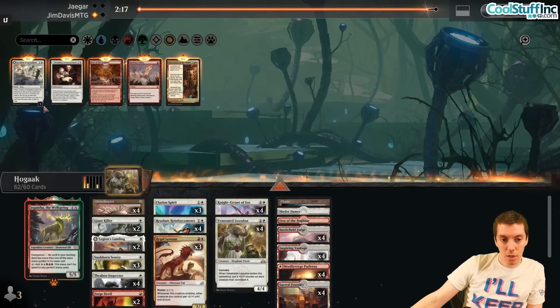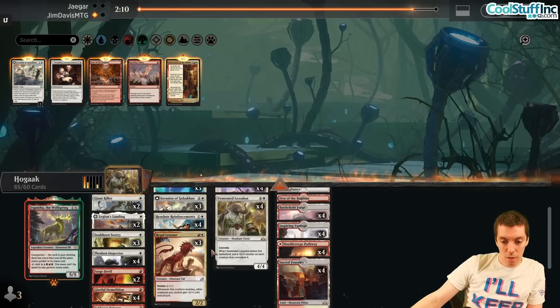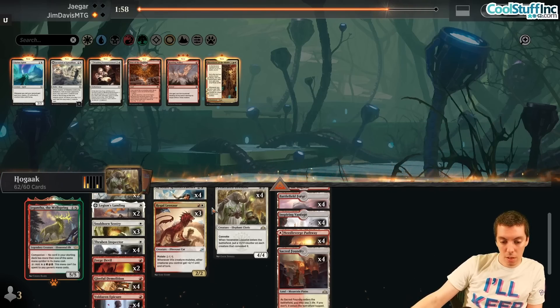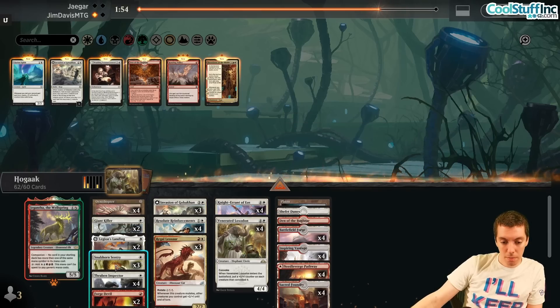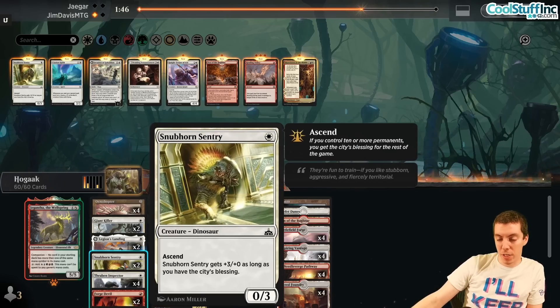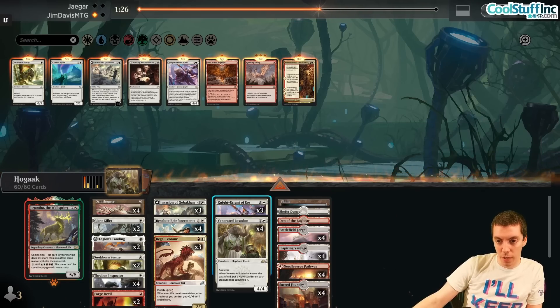Sideboarding for Game 2 against Mono-Green. Bringing in the two Forge Devils and a couple of Invasions - probably not all of them. Shaving Clarion Spirits and one Knight Errant. It's not really about card advantage, it's purely about speed. Love Forge Devil for killing Llanowar Elves. We're on the draw so I don't want to get flooded on Convokers - Loxodon is much more important in this matchup.